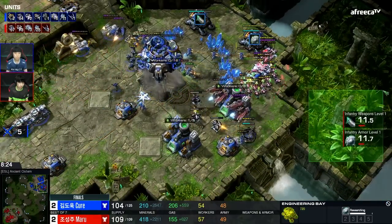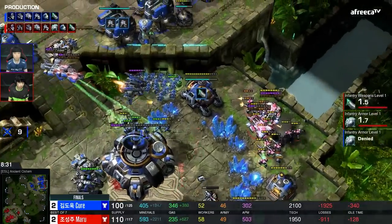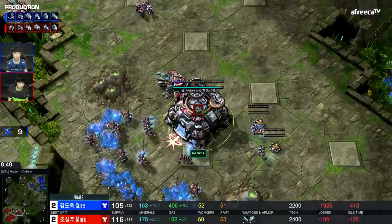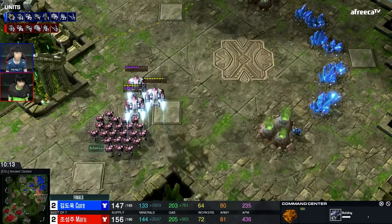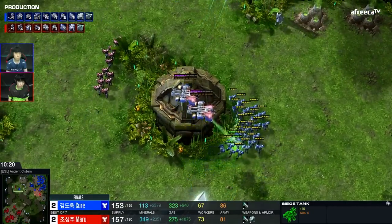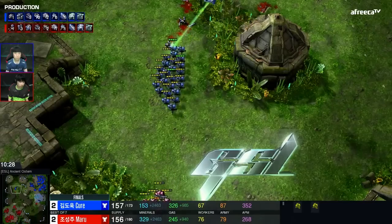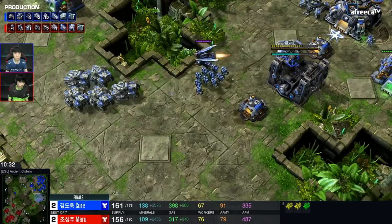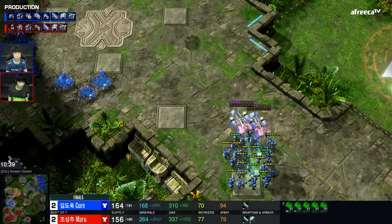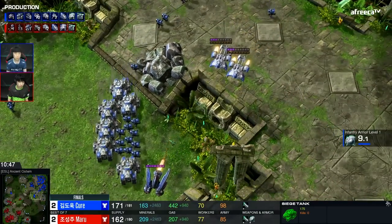Turrets are dropping immediately. He can get the upgrade — three already. He's going to get the upgrade. Can he get the other one? I'd be surprised with the siege tanks here, but I think you just take the win right there. He lost like three Marines, some Raven energy, and three or four turrets at most. Another command center coming down for Cure as he starts to power up back at home. These tanks will siege. Maru does have a scan on that. A little bit of a bad split off there. Most of these Marines will be able to get away.